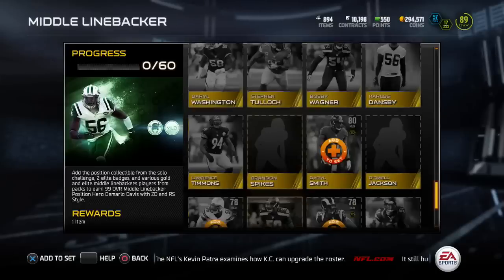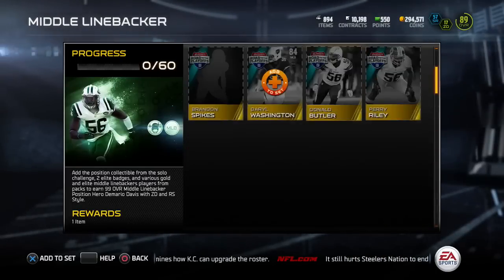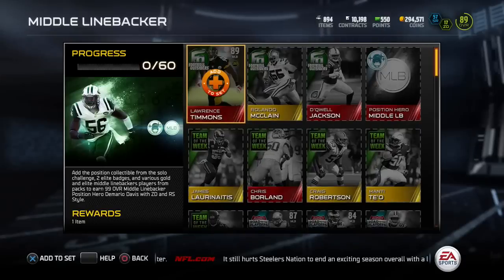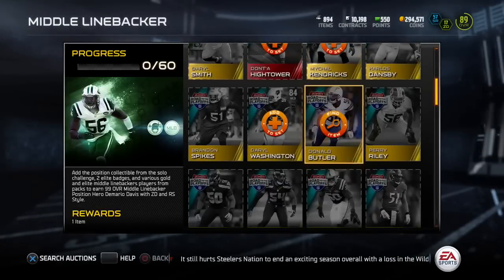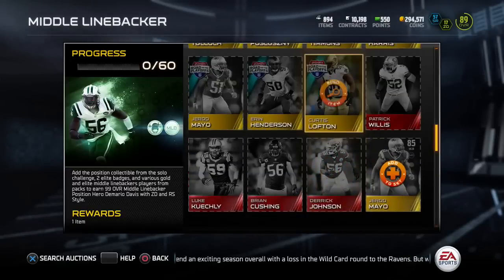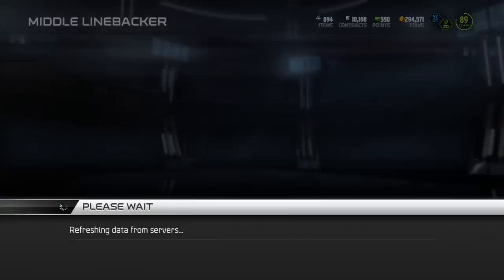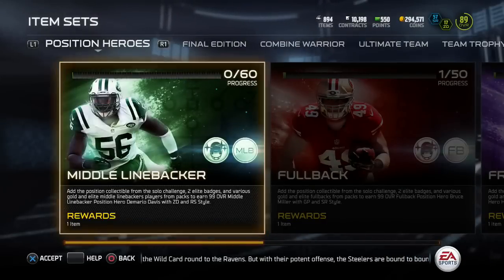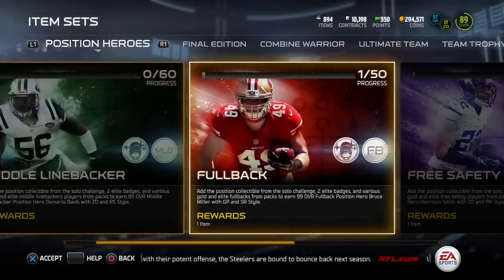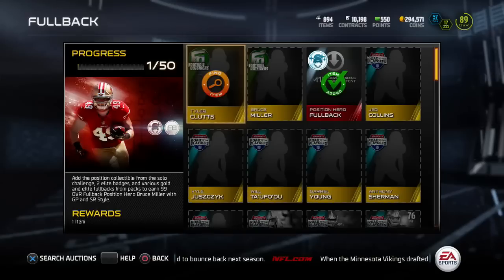I do have a good bit of the players that go into this set, so I definitely need to start looking up some prices. I've already thrown some of them up, but some have expired and some are getting overflowed on the auction block with everyone trying to sell at one time. So I may need to hold off a bit on selling the rest. If you noticed something you had, you may want to log on and sell it and make your coins.